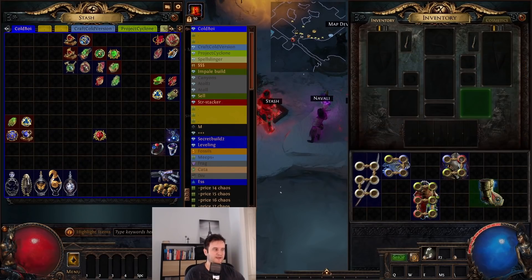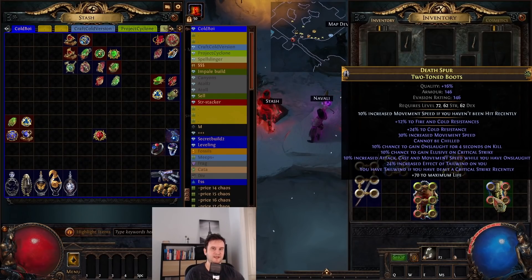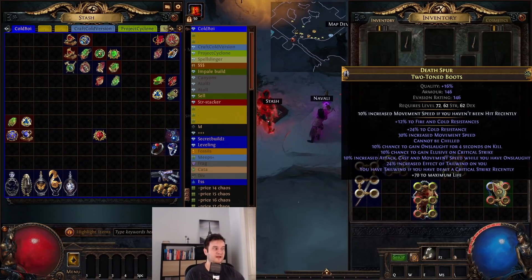Boots — as always. Since I hit the mod with void elemental ailments, I crafted life here. If you don't have that, you just go for life and then craft 'cannot be frozen.' Go for as much movement speed as you can, as always.